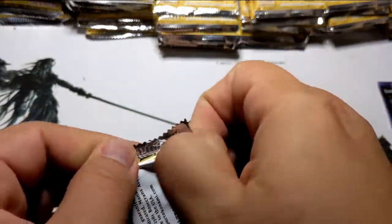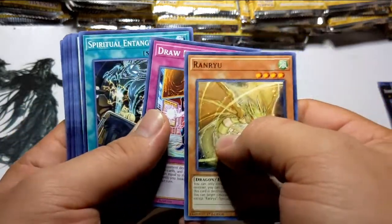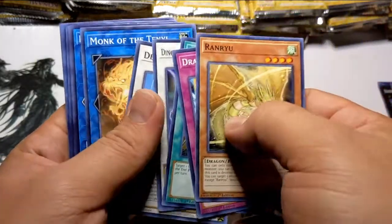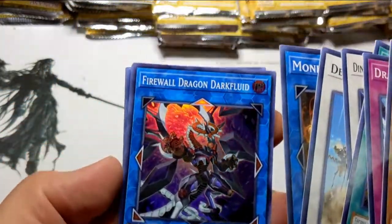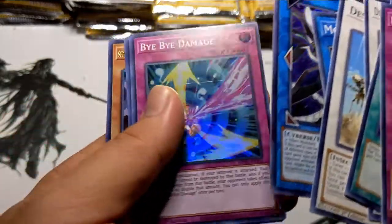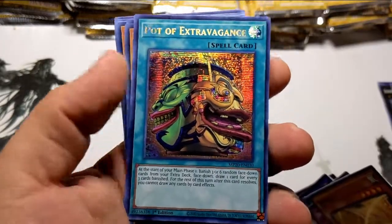Next pack, let's see if we can get some glory. Some Ten-Yi's, Spiritual Entanglement, some Dino Rascals, a Desert Locust — I actually needed one of these. Monk of the Ten-Yi, Firewall Dark Fluid. Oh and I see a Subterror trying to peek out. That's a bingo right there — we got a Pot of Extravagance! Hell yeah, I needed one of these.